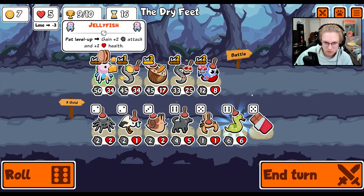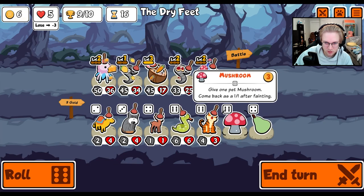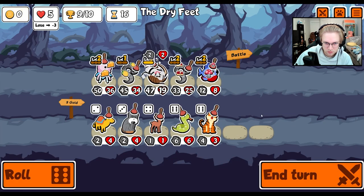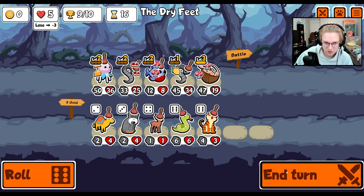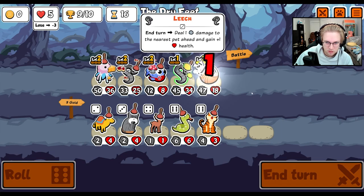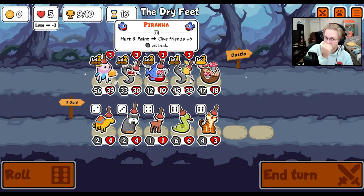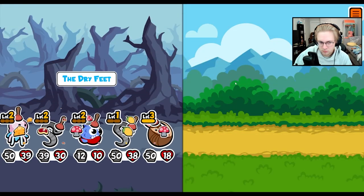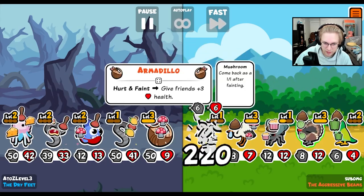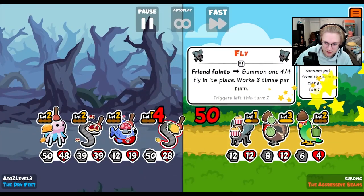You're level three. Everything is basically 50 attack, so I don't know if leveling up matters. Maybe this is the way to go. And now that everything's basically 50 attack, we swap it like this. So now you give more health to everyone in the back, or more pets. So we give health to everything, and then the lemon will be good. It's a level three turkey.